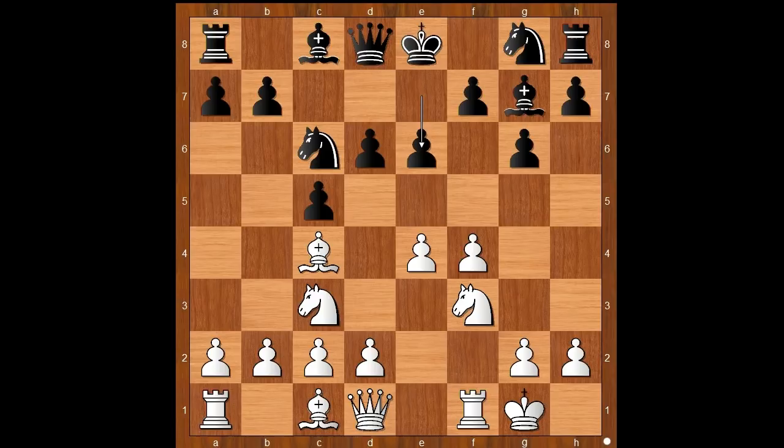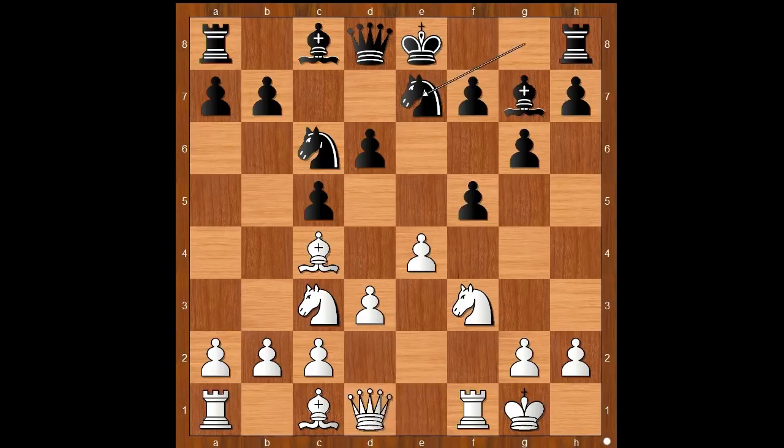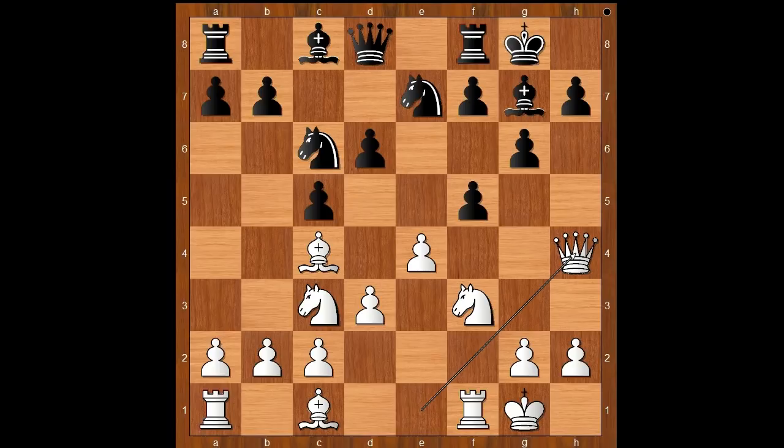The two most played moves are the solid d3 and the aggressive f5. Welling played f5, sacrificing the pawn. E takes on f5, d3, Knight to g7, Queen to e1, castling, Queen to h4. This is the standard move in the Grand Prix Attack.